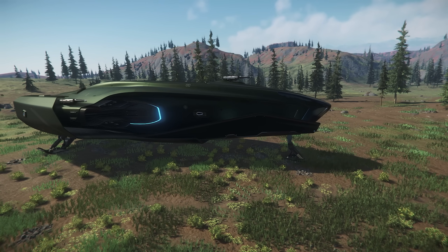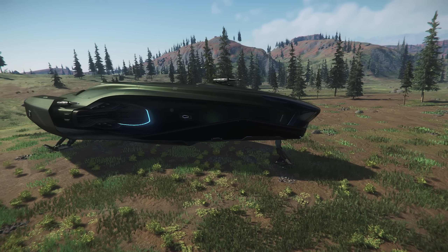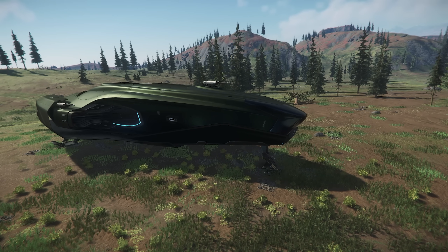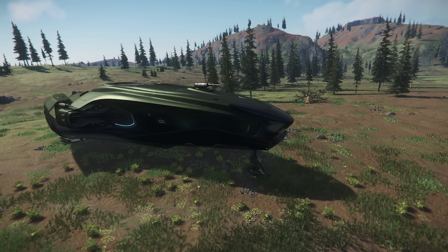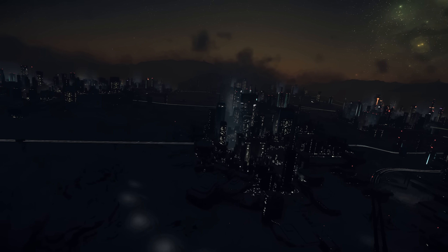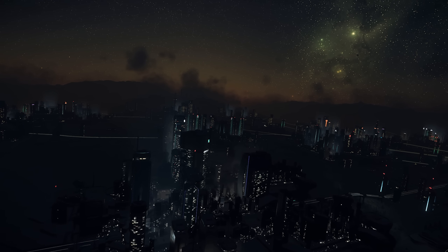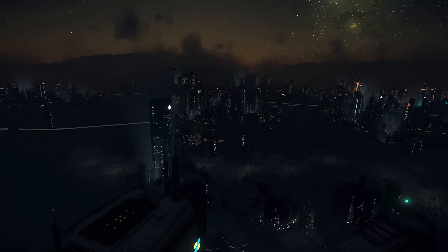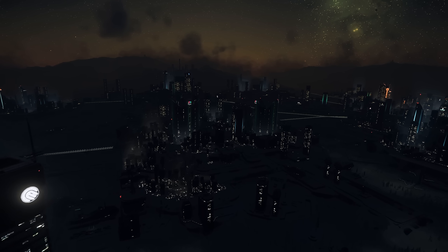Cloud Imperium have been working on Gen 12 updates for improved CPU and resource usage and a more optimised set of visuals in the engine. It's likely we'll see some more of that turn up in 3.17.2, hopefully with a little better performance and more stable servers. It's also possible we'll see Jumptown, the Ninetails Lockdown and/or Xenothreat during the 3.17.2 cycle. Don't expect a reset for 3.17.2 — you should keep all your ships and Alpha UEC. A persistence and full reset in 3.18 is more likely, as they'll need to update databases.